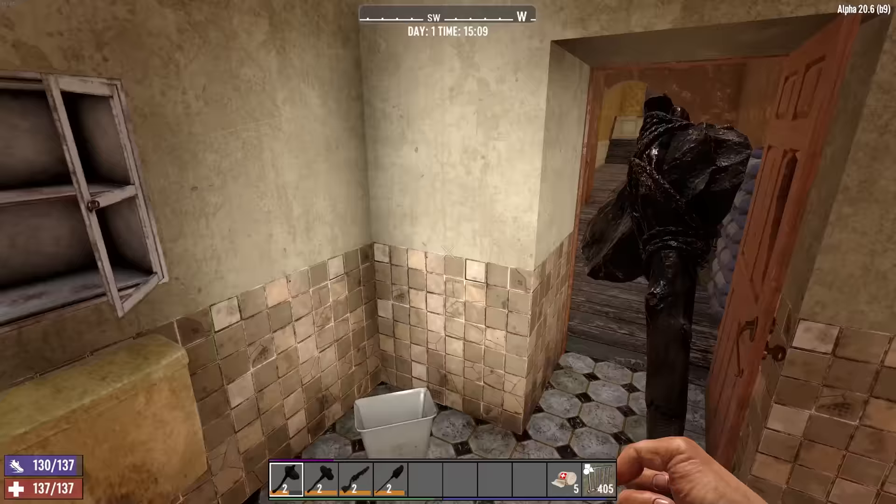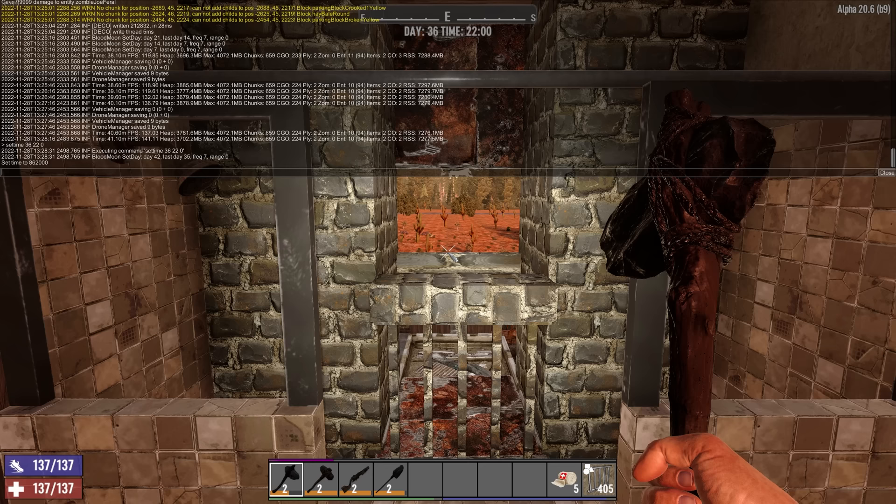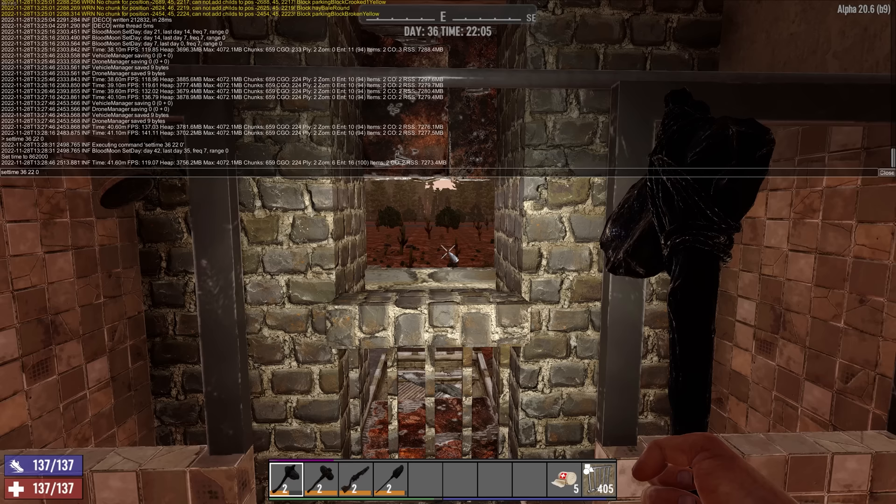The last thing to do is make sure zombies can't get you from behind — just come down here and knock out like two rungs of stairs and a couple other blocks underneath and you should be all set. I've already given myself a bunch of levels so we'll have a more difficult horde. Let's set the day to 35, hour 22, minute zero and see how difficult of a horde we're about to get.